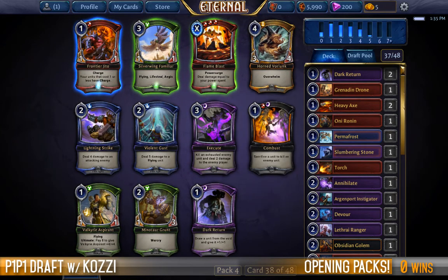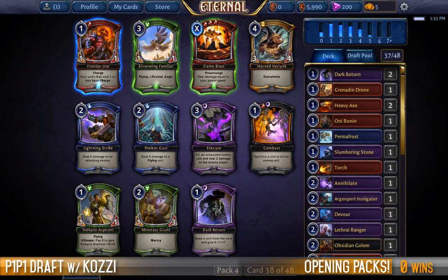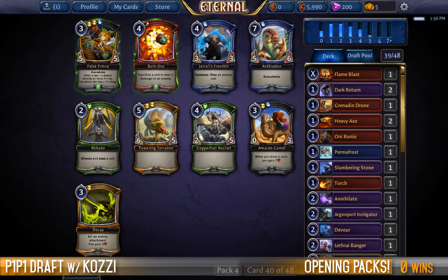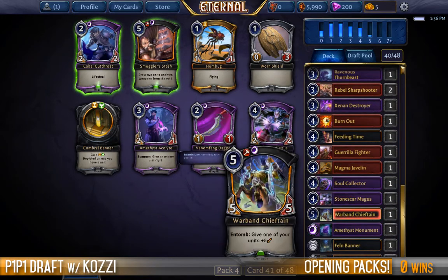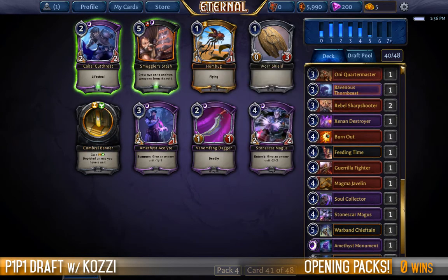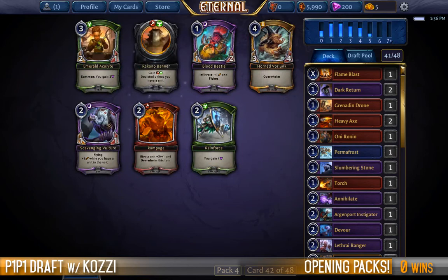Jito — I don't think we have enough one-drops. Combust, combust, combust. Flame Blast is a good card as is Combust. Execute is straight-up removal on the condition of the unit being exhausted. I think I like Flame Blast best because it can also be a form of reach. That's a good solid two-drop, and Burnout is precisely what we'd like. Finally the Smuggler's Stash has come through — I just need to make sure I've got enough creatures to have the deck work without it. Let's count: one, two, three... fourteen, fifteen, sixteen — okay, so we got enough. Sweet, the Smuggler's Stash will be an amazing top end for us.